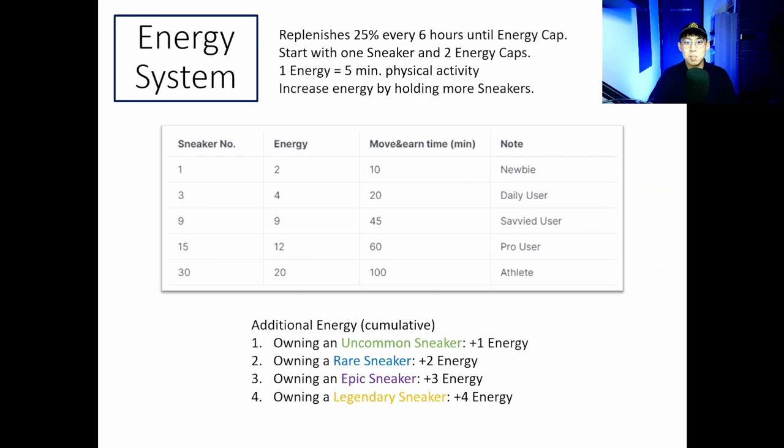About the energy system: you consume energy during your activity to earn tokens, and energy replenishes at a rate of 25% of max every 6 hours until the energy cap. You'll start the game with 1 sneaker and 2 energy, and 1 energy equals 5 minutes of physical activity. You can increase the energy you have by holding more sneakers, and owning a sneaker with better rarity than common will allow you to have additional cumulative energy caps.